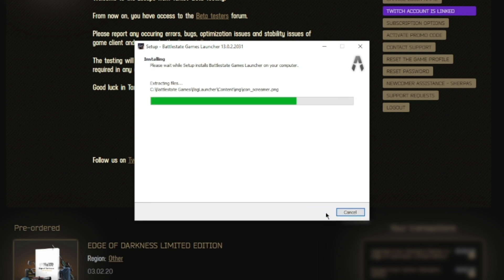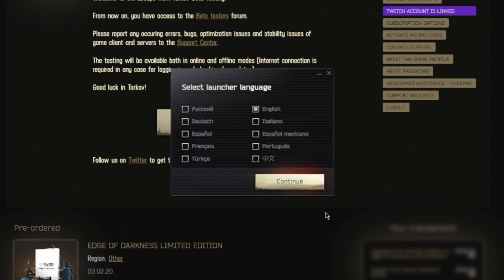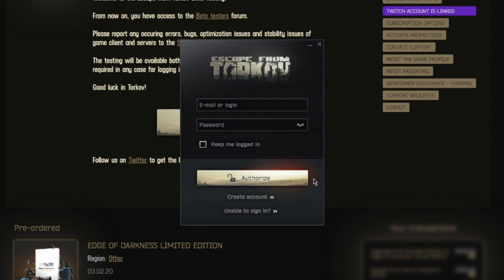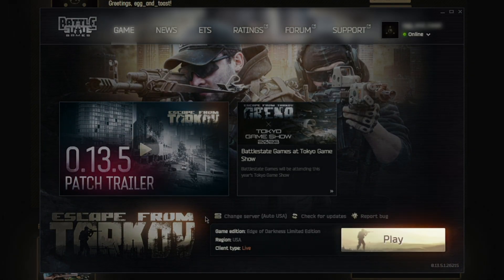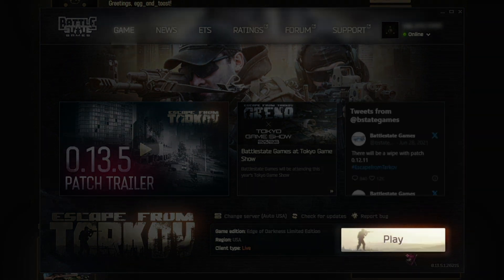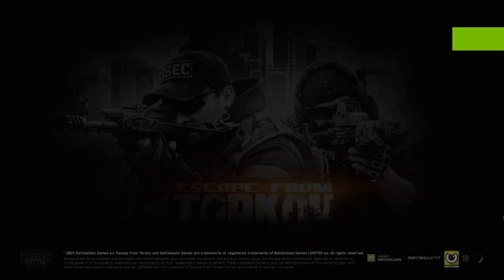The launcher should automatically open. If it doesn't, check your desktop for the Battlestate Games launcher. Select your preferred language again and click Continue. Log in using the account you created on the Escape from Tarkov website. Now you're in the BSG launcher. Click Install at the bottom right and install your game to your preferred location. Once your game is installed, click the Play button and it should launch.